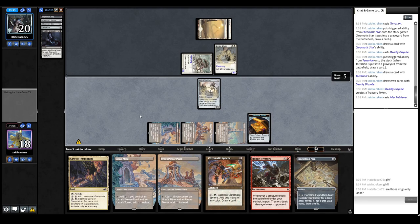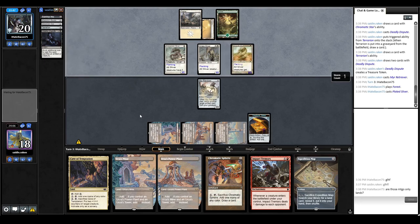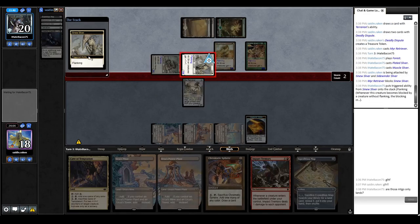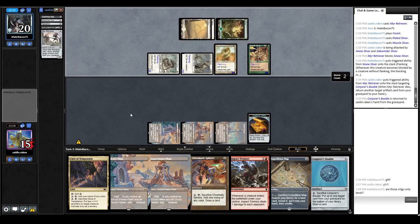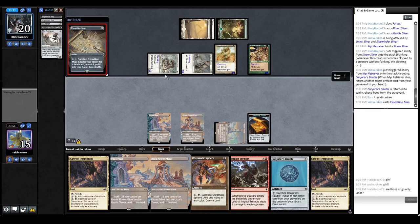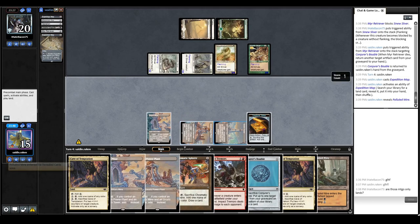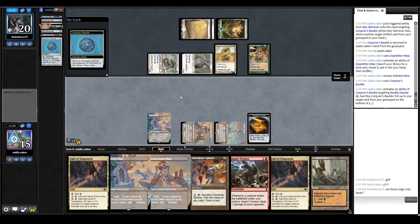We get back the Bobble and Bobble back the Deadly Dispute. We block and get a cantrip. That's 6 damage. We get back the Bobble, go down to 15. We map for the Cycle Land - right now this is 12 damage. We cycle the land, Bobble for Dispute, put Dispute back in the deck. Hoping to draw into a Weather the Storm, but it doesn't look good. We only have 5 mana.